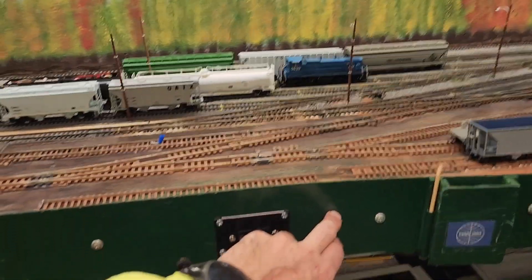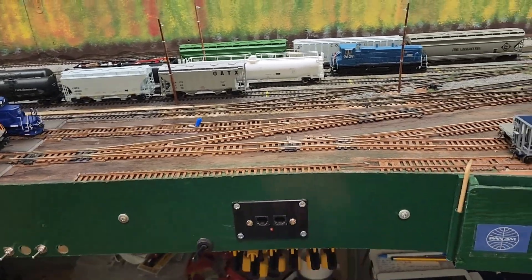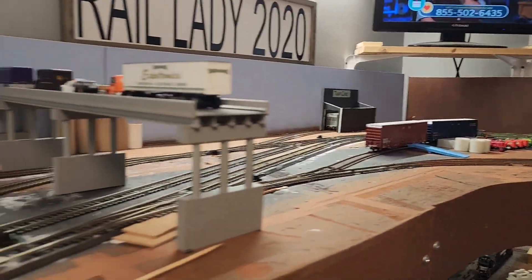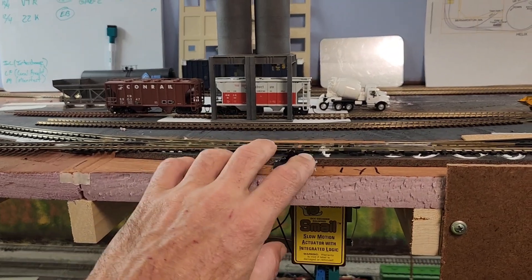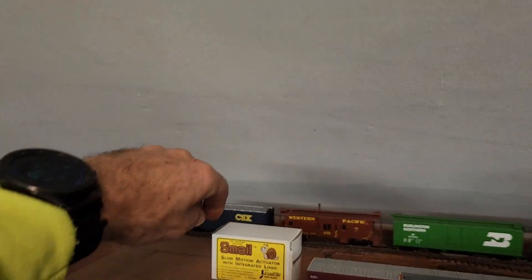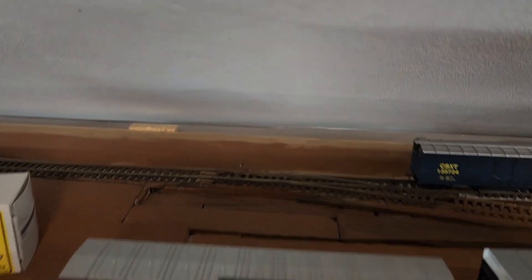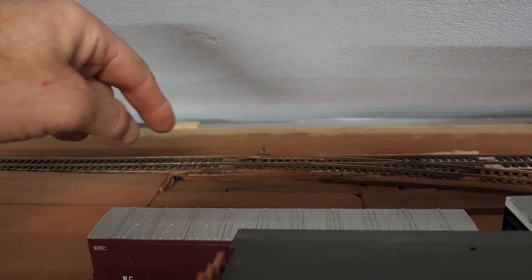I don't like the green — I spray painted all these before I put them on and I'm not really digging it, so I'm gonna get that painted black. Got all my feeder wires in that need to be in. Ground throws still need to be in. I think I'm gonna take that second snail I have and pop it on that right there — or actually I might use a Walthers switch machine on that.